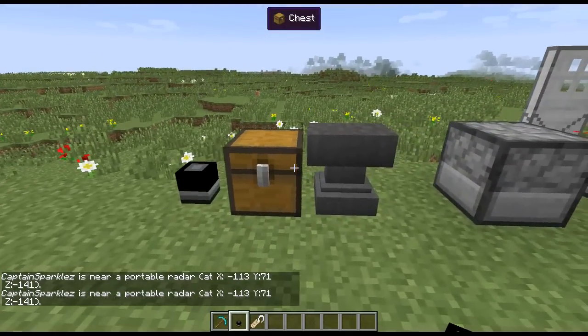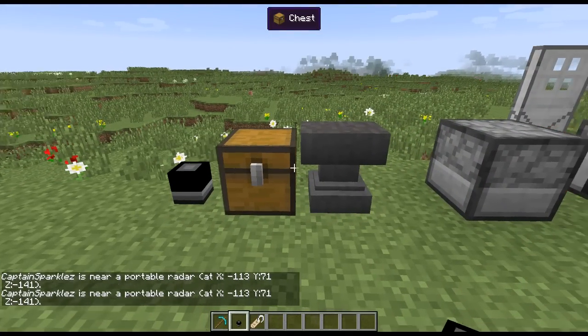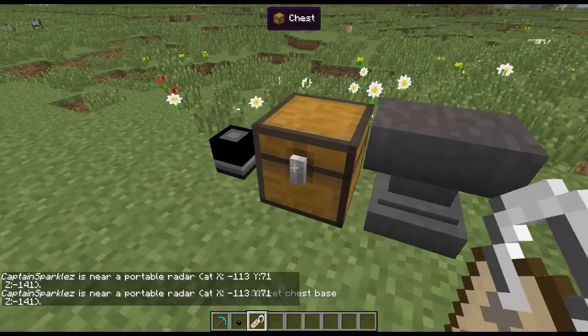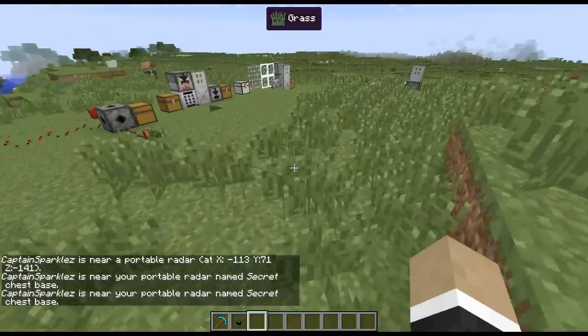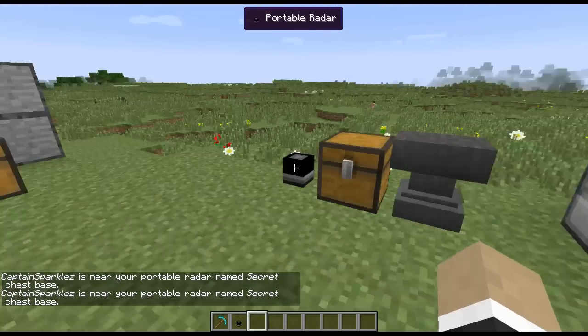If you want to substitute the coordinates for something more descriptive, you can rename a name tag — for example 'secret chest base' — then click on the portable radar with the name tag and it'll consume it. Then it will say 'Captain Sparkles is near your portable radar named secret chest base,' so you know exactly which one is being triggered. Pretty nifty.